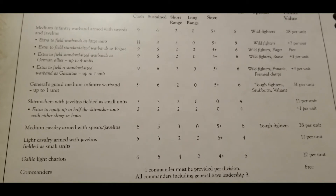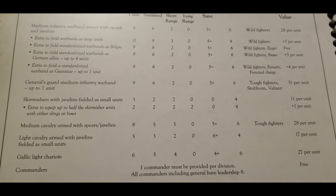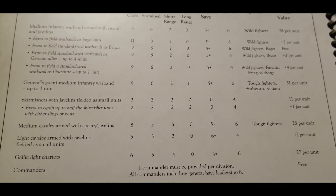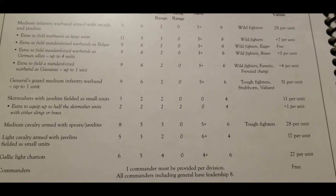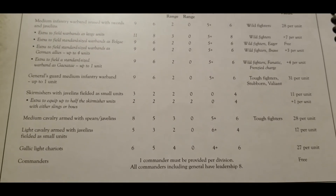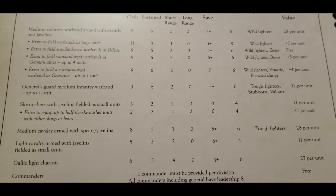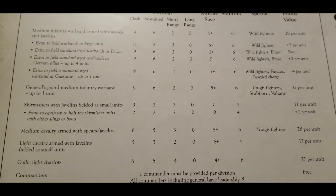There is also light cavalry with javelins as small units — some more small harassing units with cavalry speed at 17 points each. Then there are the Gallic light chariots, which give you the best save available in the list, but only a clash of six, though the short range stat is brutal.